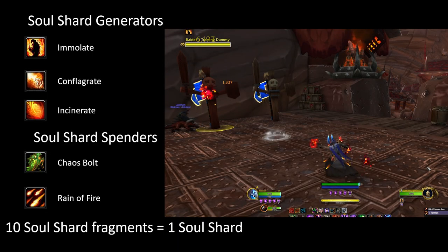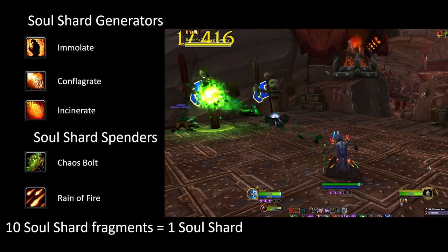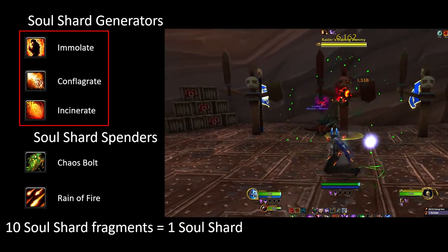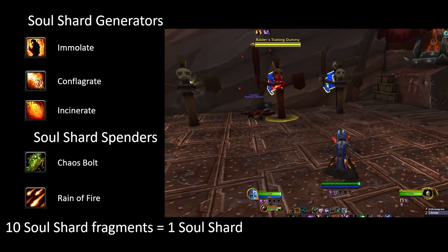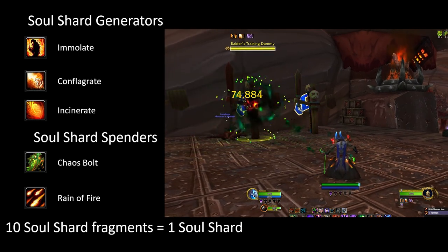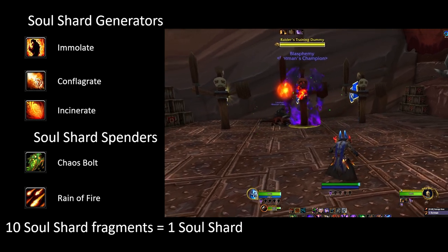The basics of playing a destruction warlock is generating soul shards and then using them for our high damage spells. Generating soul shards is done by using our other damage spells like Immolate, Conflagrate, and Incinerate, and spending soul shards is done by using Chaos Bolt or Rain of Fire. I like to know why I cast every spell so I know how it benefits me, so I'm going to go over each spell in our rotation and the talents that enhance them.